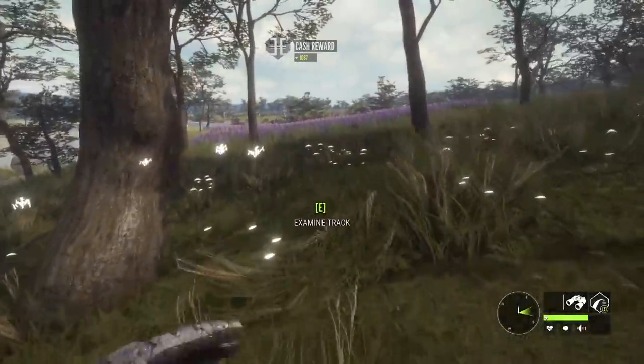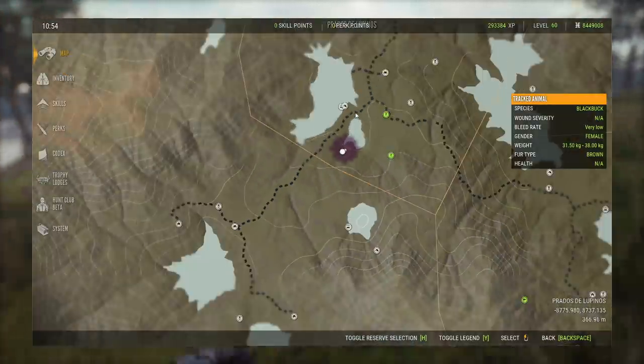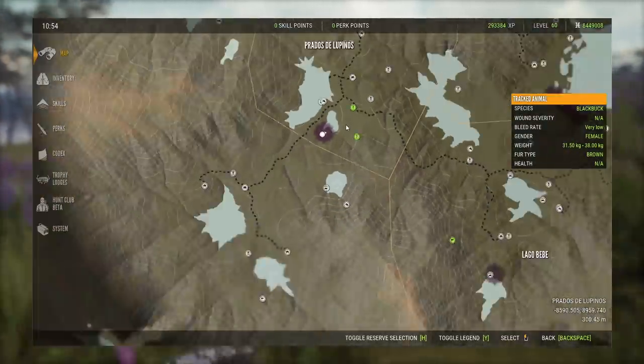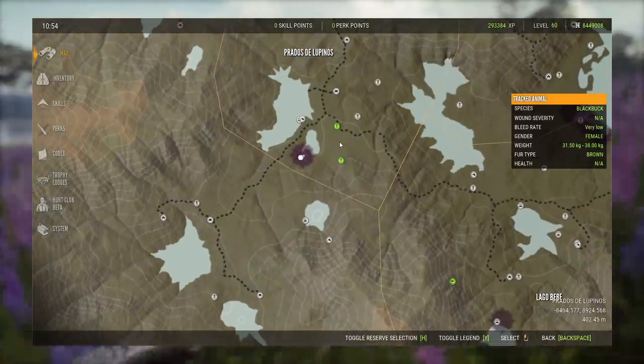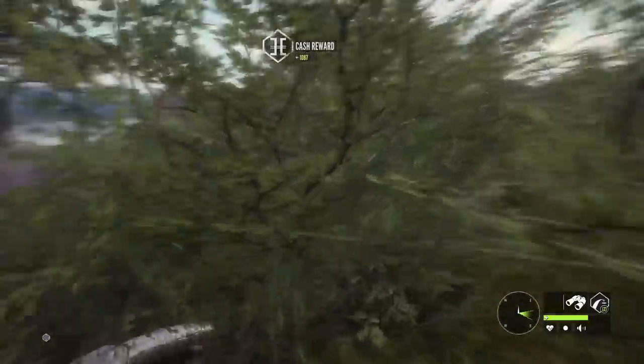I wanted to show where they tend to spawn here — it's almost always right in this little area on the lake. If you come down from the starting lodge you can see it straight across, or you can come up from the lake to the south and go north. I always stay off to the east side just to make sure I can see over there and not spook them. Speaking of that lake down there, that is where we're headed next.